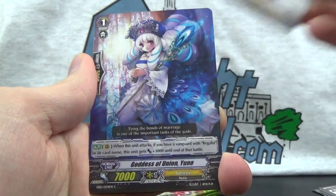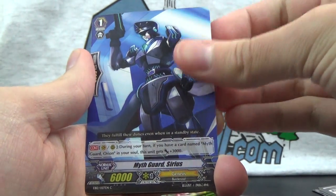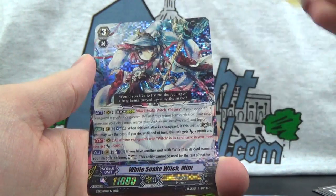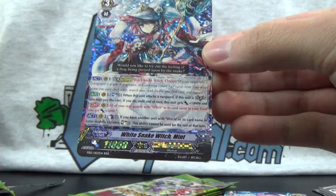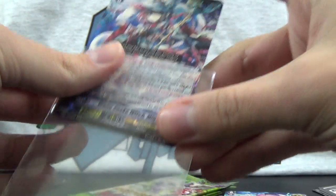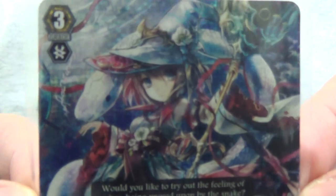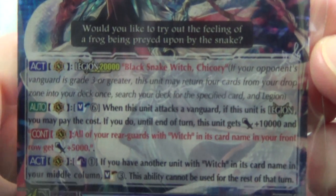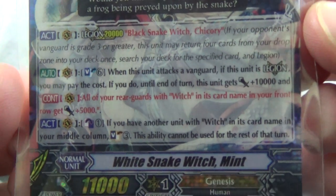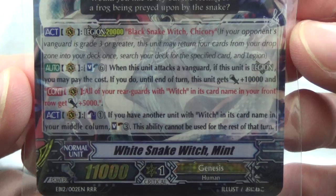Pack 12: Myth Guard Orion, Goddess of Union Juno, Myth Guard Sirius, Regalia of Farsight Clear Angel, and there is the Triple Rare — but not the one we wanted. White Snake Witch Mint. Triple rare, not SP or anything special. There's a look at the art — 'Would you like to try out the feeling of a frog being preyed upon by the snake?' Nope! And there are all the abilities for your reading pleasure.